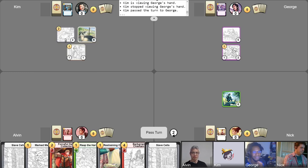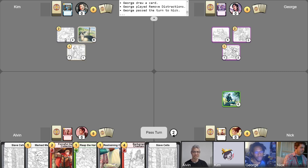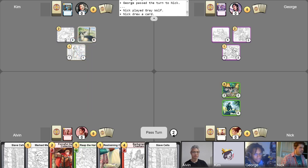Pretty good first couple of plays there, Kim. Two gold, turn two, free draw. Let's go with playing Remove Distractions. Is violence about to happen? No, I will pass my turn. The Toll Collector and the Greedy Merchant work together, hand in hand. I don't trust these denizens to give you extra gold and not give it to me. But I will gain my two gold for the turn and we'll start by making some space in the hand with a Gray Wolf. I'll take a free draw — it's a big one, but it's a vanilla denizen. We will pass the turn.